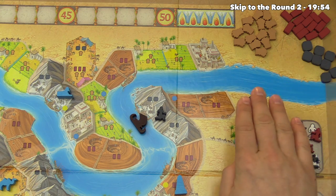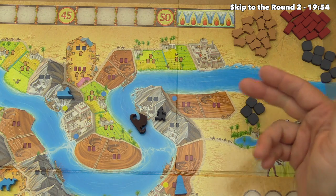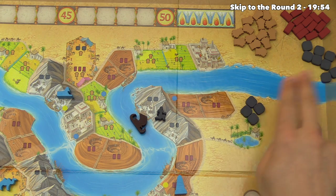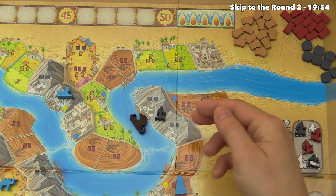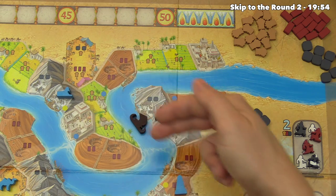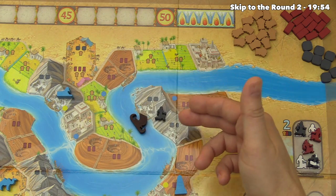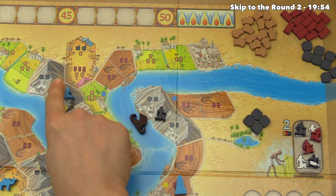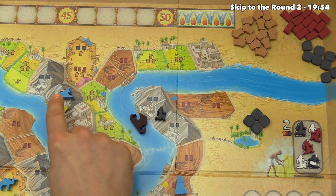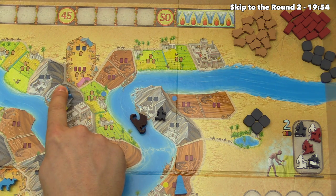It's important to note that the number of resources in the supply is finite for this three-player game. If you try to gain resources that aren't in the supply, you only take as much as you can and lose the rest. The blue monuments from a potential fourth player are placed to tighten up the map, and they block one of the two halves of a region. Placing a laborer in a blocked half gives only two resources instead of four.